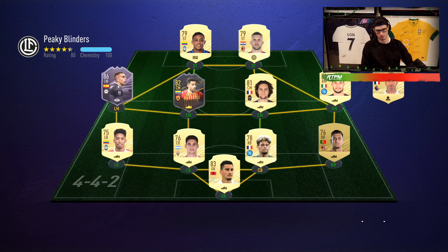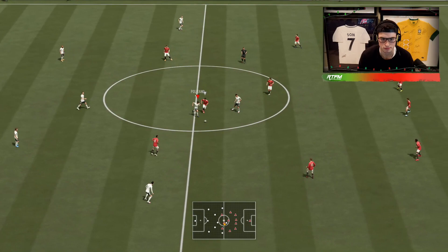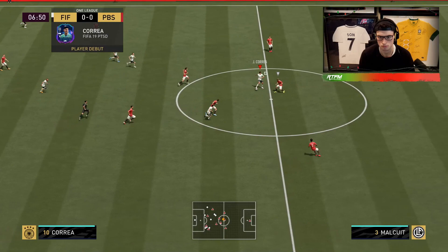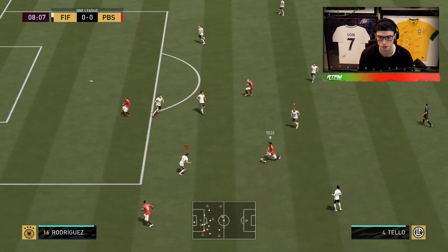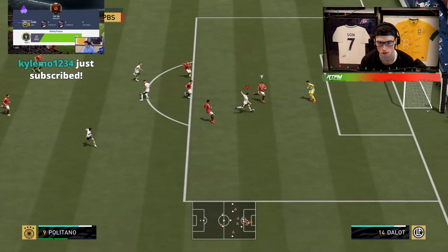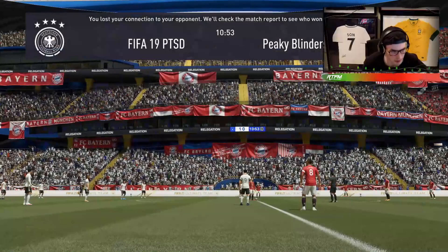Oh, that's a nice team — he's got that storyline card. I'm gonna test this guy out. Holy pace, dude. He's very, very tiny — like the stock, you can even see — very small player. A little sticky, yeah, a little sticky. Wow, Kante is so freaking good — that was crazy.